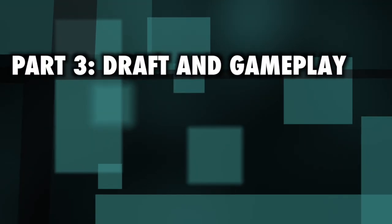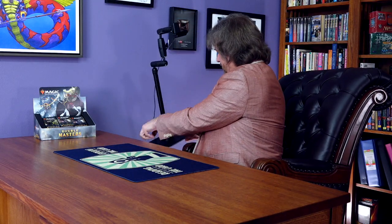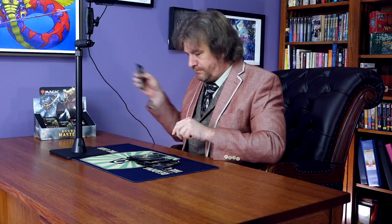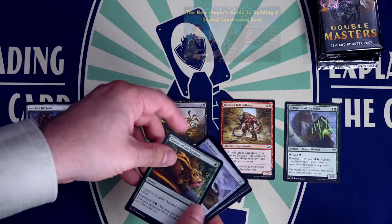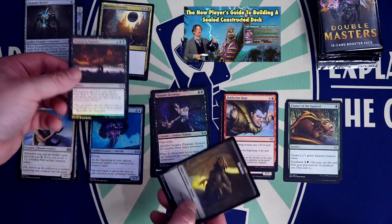Part 3: Draft and gameplay. There's a global pandemic — you can't draft this set. As webcam Magic grows, you and a friend or someone you meet via an MTG Discord can absolutely play sealed with Double Masters. Unfortunately, out of literally all the Masters sets, Double Masters is probably one of the worst for sealed and really intended for draft. There are just too many archetypes that rely on the larger pool draft provides, so sealed becomes a real build-around format. It's not the same by a mile, but better than nothing. Many who love draft have said they'll pick up a box to hold until after the pandemic — but being brutally honest, most of us are just buying boxes to crack for cards.